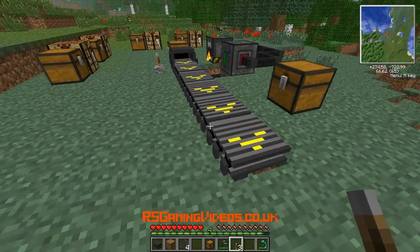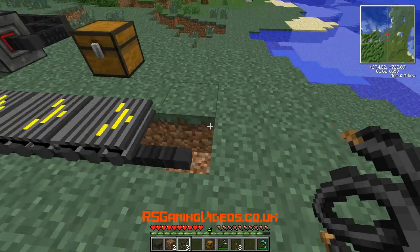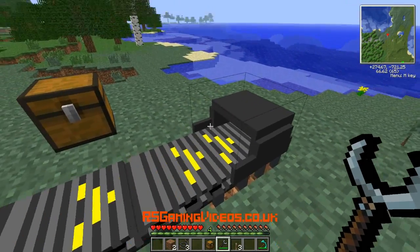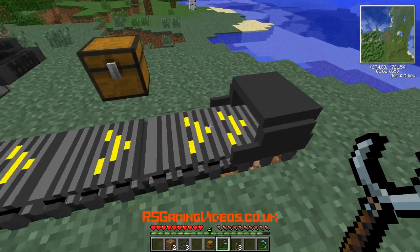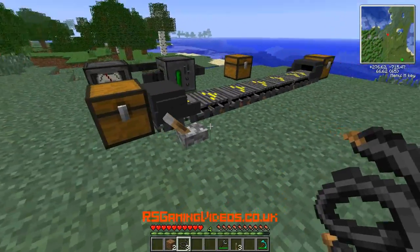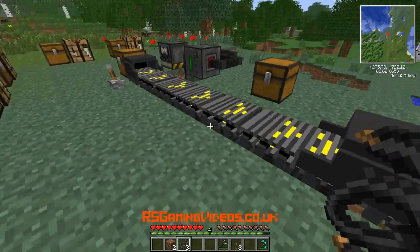Now at this end I'm going to want it to go back into a chest. So I'm going to break this block here and put another bit of cable so that we can get more power up this end. And I'm going to put my other manipulator there — again face it around the right way. You'll notice the default way is right to put stuff into chests, so I don't need to change what direction that's working in. And I'm going to put a chest there. If I activate this with some redstone, it's going to go along the conveyor belt and into the chest — very convenient.